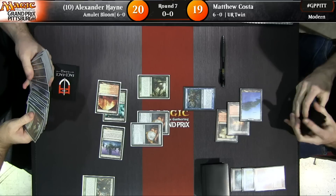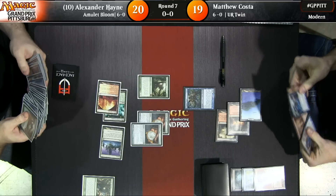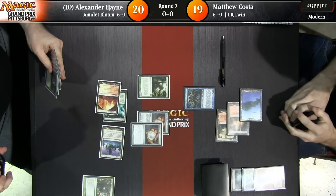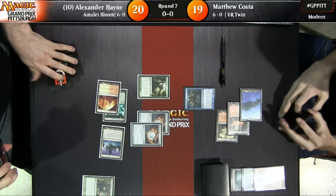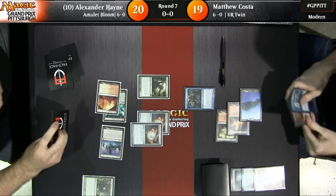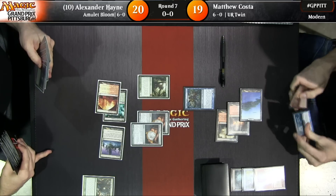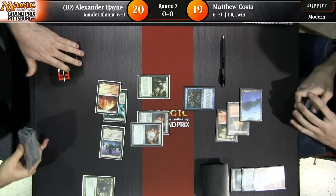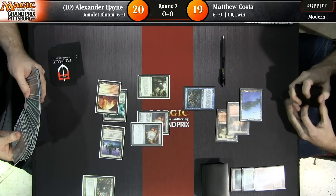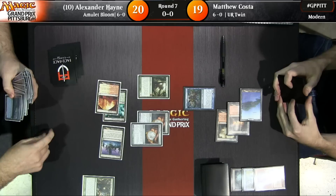Now all he's got to do is get enough mana and action in there to activate Slayer Stronghold, and we're talking about a double striker for 20 — exactly what he needs to get over that Vendilion Clique and kill him. Vendilion Clique can absorb one point of damage. Getting a Primeval Titan on the battlefield in Modern is huge. Matt has a Roast in his hand and it just doesn't do anything. I think he might have Bolt-Roast — bolt-roast is business.